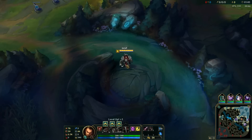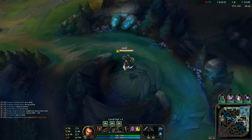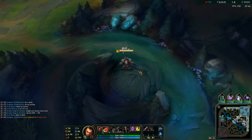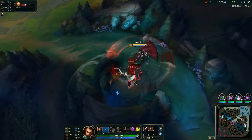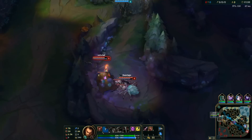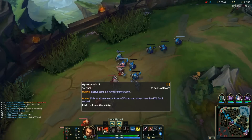At level one you should decide to either solo wraiths or wolves. In this game Fiddle told me to go solo wolves, so this is what I'm doing. He's kind of playing around with the enemy team, but that's none of your business. Just do your own thing and TP into lane after doing wolves. Now that I've finished wolves I have TPed into lane, bought five potions and one mana pot.